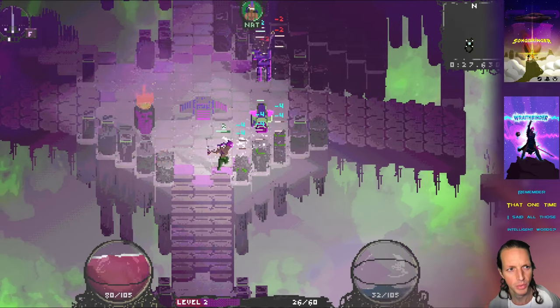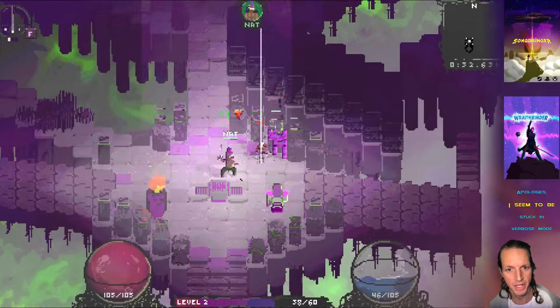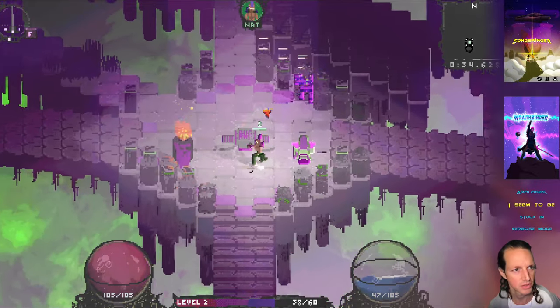I've got one pip — one ability point — put into the sword. You can see in the top left underneath the sword icon it tells me what button I could press and also how many pips are in it. So I've got one pip there.